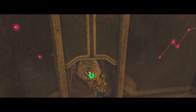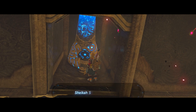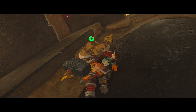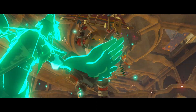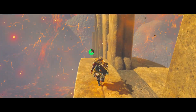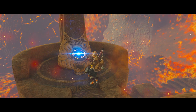Just before activating terminal four, we twist Vah Rudania one more time for the final strategy — then jump back, run in front of this Malice, and use Revali's Gale to perfectly make it on top of the Divine Beast. I'm going to switch to a different bow here since I'm running low on good weaponry, and then finally unlock terminal five.